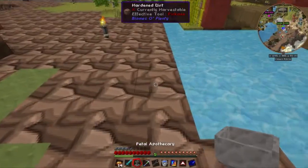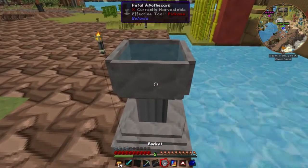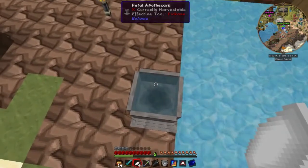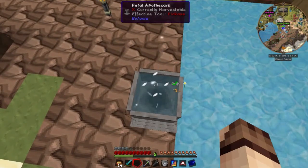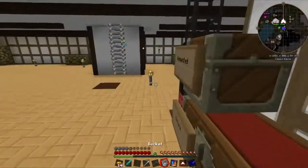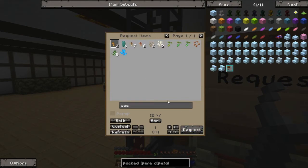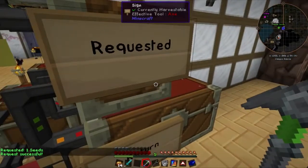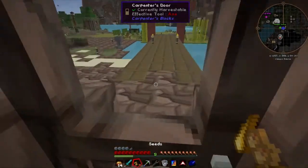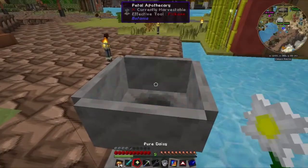I'll show you how it works. We'll place the petal apothecary there. We need to put in the water, and the seeds — oh, I forgot some seeds, I'll go get some seeds. Just the one seed for now. Head back out here, and if we place it there we get the pure daisy.